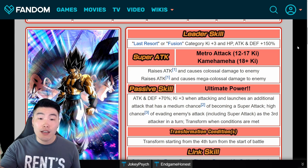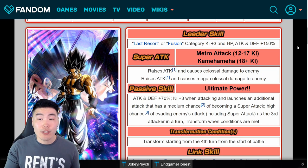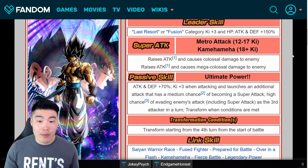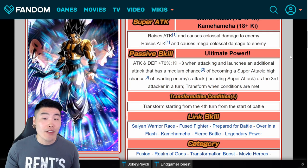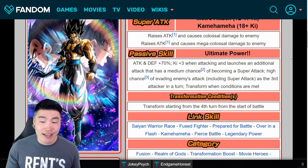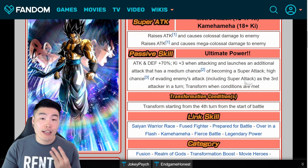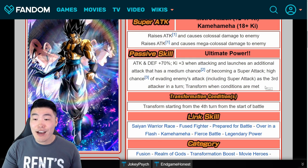So Last Resort is a new category and one of the best categories being added with the anniversary. Both he and Vegito lead this category. Last Resort or Fusion, key plus 3, HP, attack and defense plus 150%. Super attack: 12 key raises attack and causes colossal damage; 18 key raises attack and causes mega colossal damage. The passive is attack and defense plus 70%, key plus 3 when attacking, and launches an additional attack that has a medium chance — 25% — of becoming a super attack. High chance — 50% — of evading enemies' attacks including super attacks as the third attacker in a turn.